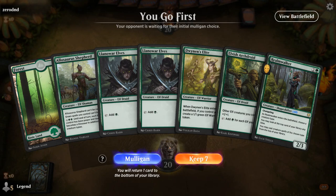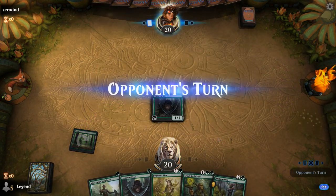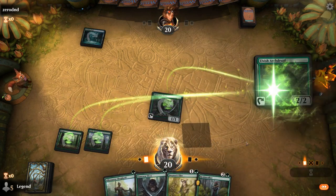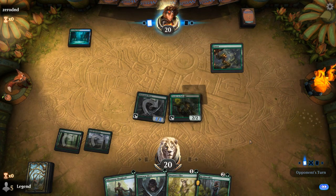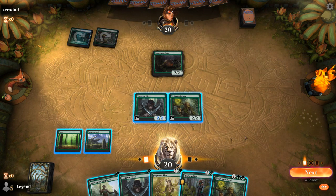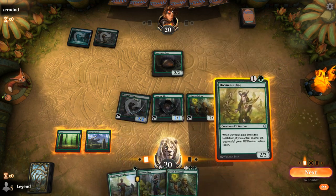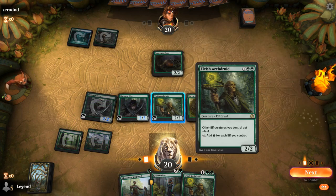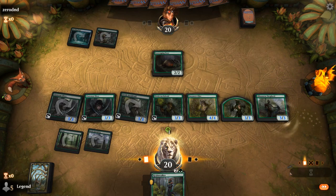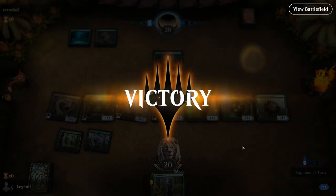Alright, we're on the play. Hand is promising — could use a second land but can't really mulligan. Turn 1 Llanowar Elves into potential turn 2 Archdruid. Turn 2 Archdruid facing Breeding Pool. Scavenging Ooze is not a very big threat. Another Archdruid — sequencing is important. Another Llanowar Elves into Elite, then play Archdruid, play Shepherd, and next turn we can go off with Realmwalker or just activate Shepherd and win the game. Yeah, this was pretty difficult to beat.